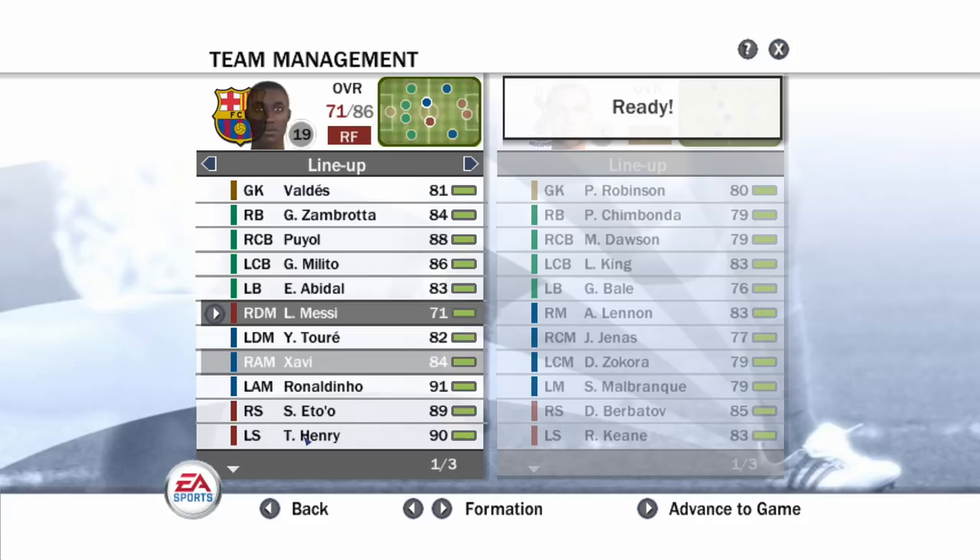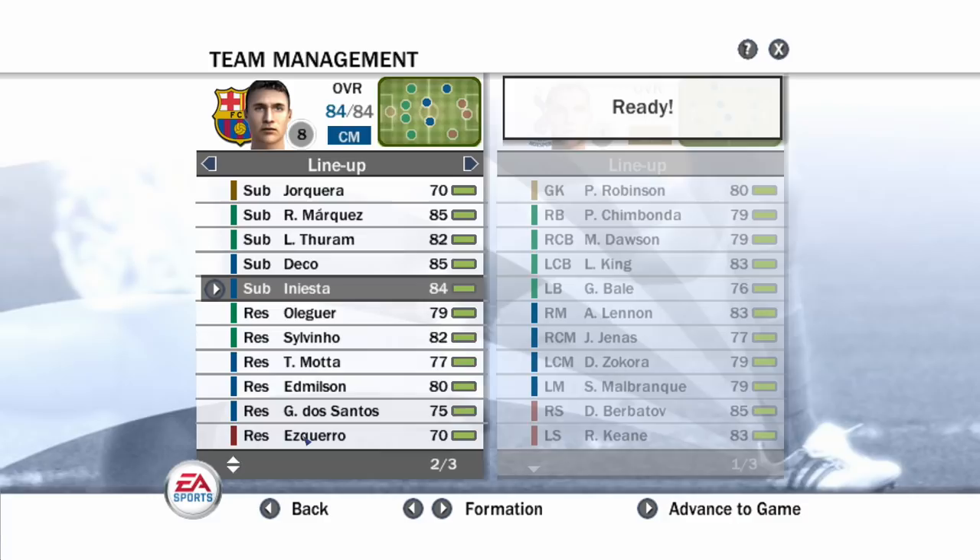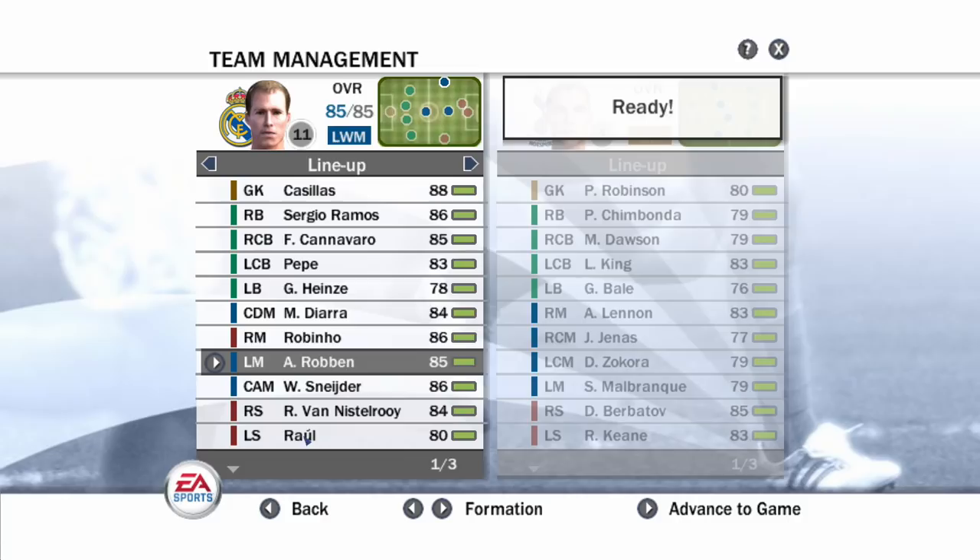Back then EA had this system where if you move players around, their overalls changed depending on what position they played at. Wonder why they removed that - it was such a nice feature. So Xavi is actually 85 rated. You've also got Yaya Toure, Abidal, Milito, Puyol. And imagine having Iniesta on the bench - incredible squad.